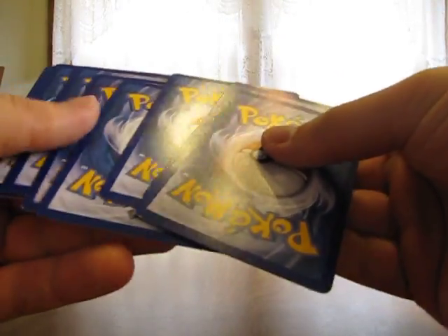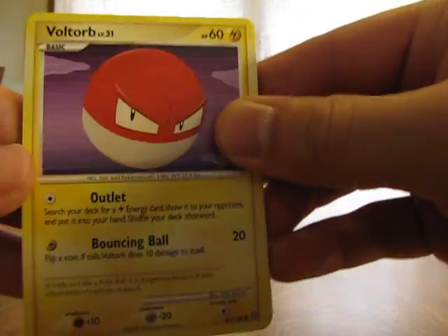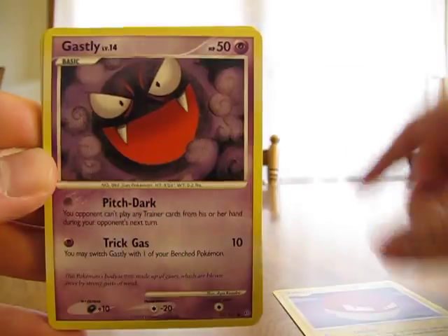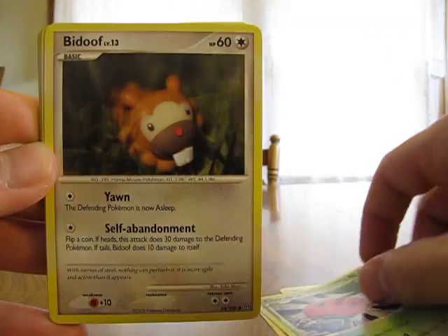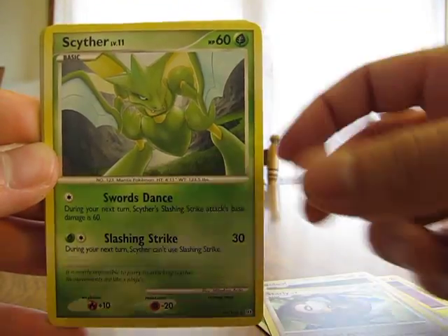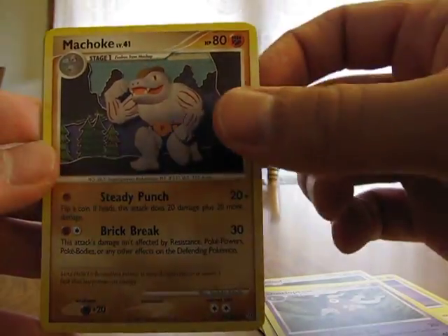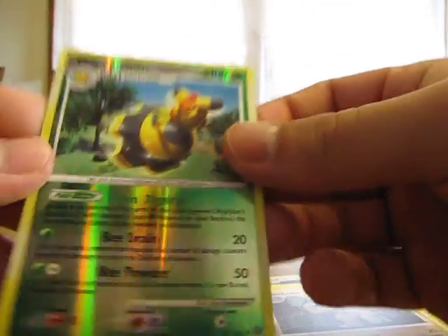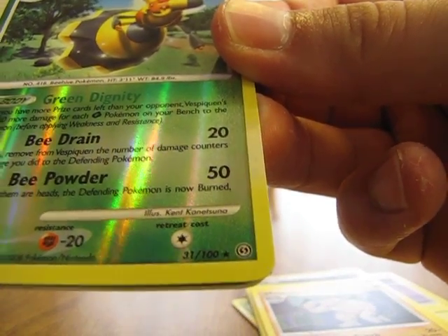Be nice for a Charizard reprint again in here. I already have a couple of them, but that's one of my favorite cards. So we have Voltorb, Gastly, Cherubi, Bidoof, Starly, Scyther, Dusclops, Machoke, and a Vespiquen Reverse, which is a rare — you can always tell because there's a star in the bottom right-hand corner.